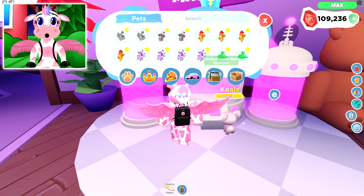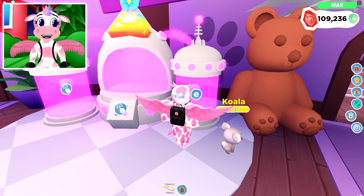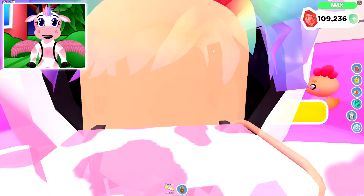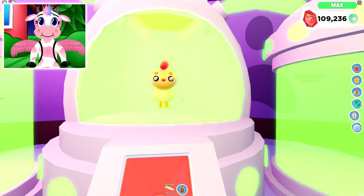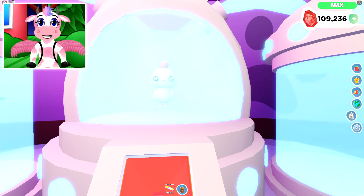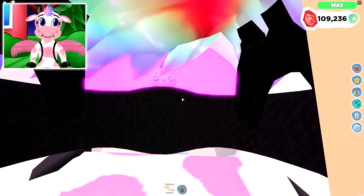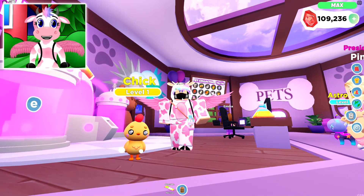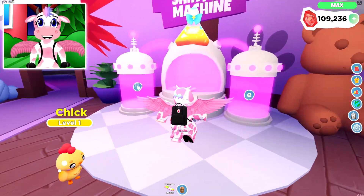Let's go ahead and do our last common pet, which is the chick pet! Let's go ahead and put both of the chicks into the machine and turn it on! Oh, look at the chick — it's so cute, I love it! And there we go! Now we have a Shiny chick pet too! We are making so many pets into Shinies — I'm so excited!